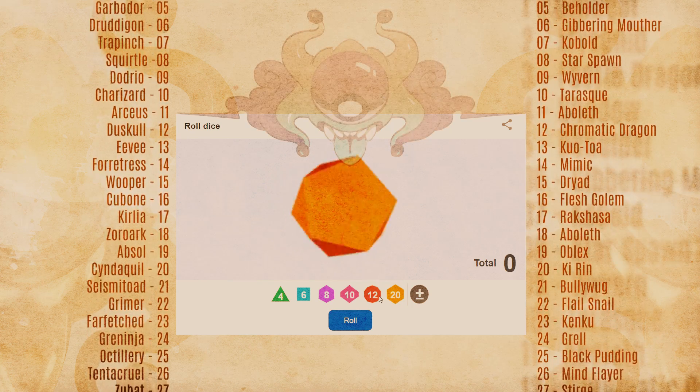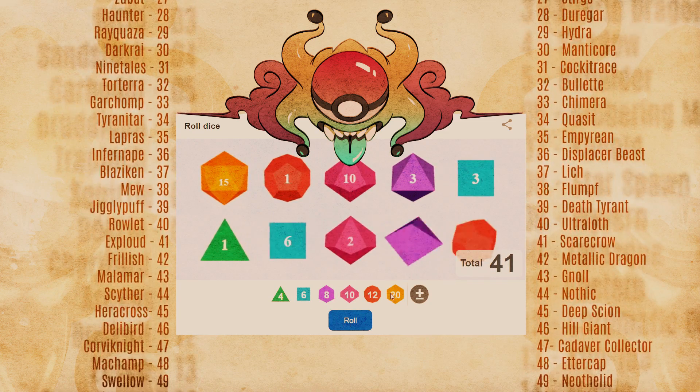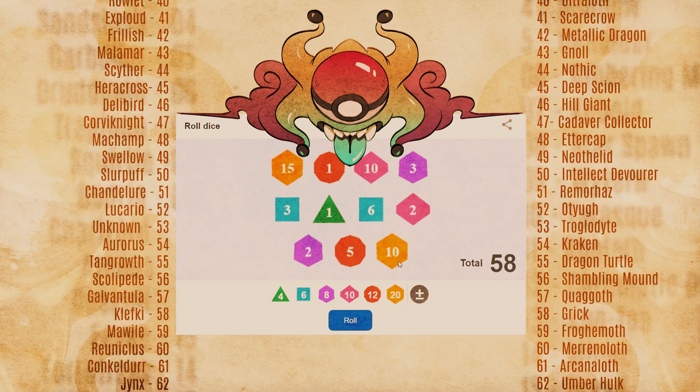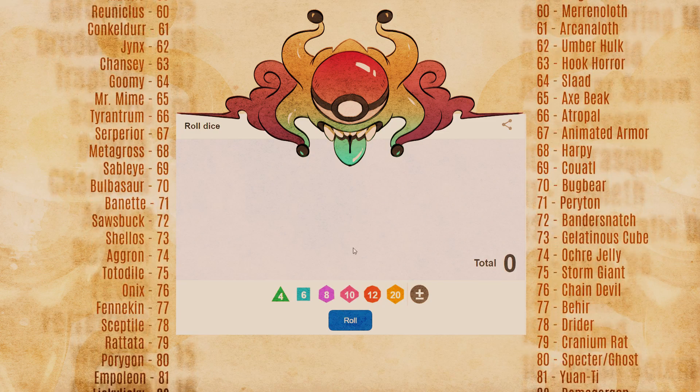Alright boys and ghouls, it's time to brew together something unpleasant. I will be rolling on two separate D100 tables, one with Pokémon, the other with classic D&D creatures, and combine the result into something that will scare the scabbards off your players. As always, stat blocks are in the description, so let us begin.